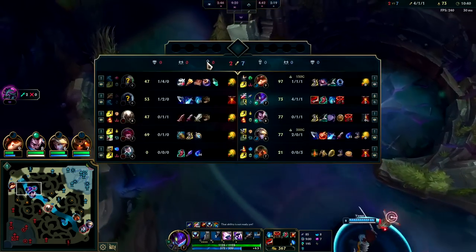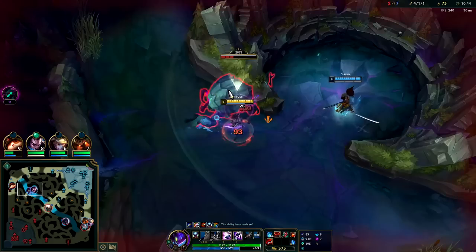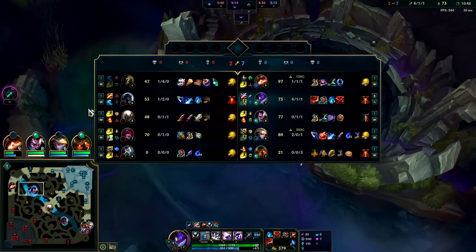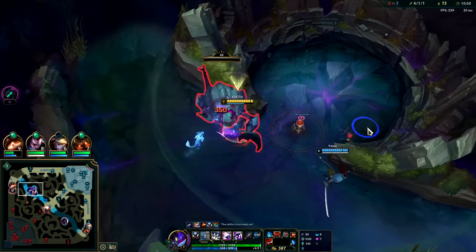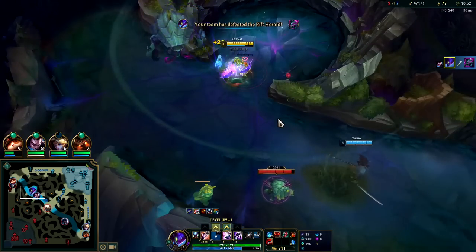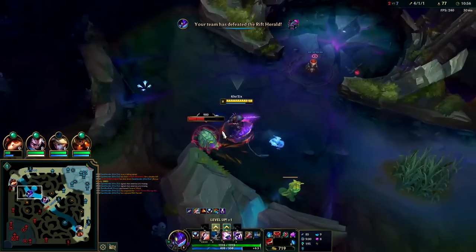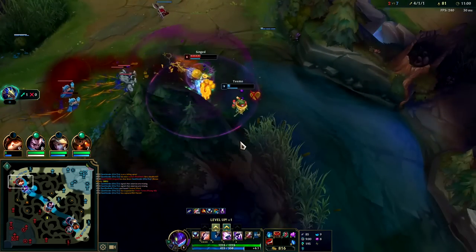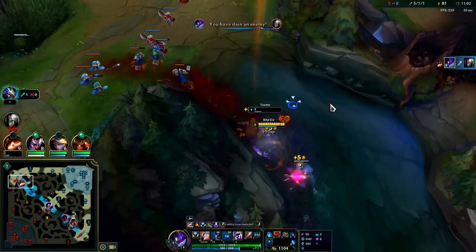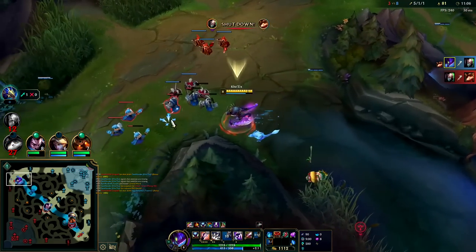Pantheon's got a lot of burst, and so does AD Udyr. I can see why AD Udyr decided not to go AP — this team would have been really AP-heavy. I'm going to go for Dragon now. Auto Q, auto — jump from there, get him with Q. Gets the kill on Teemo.